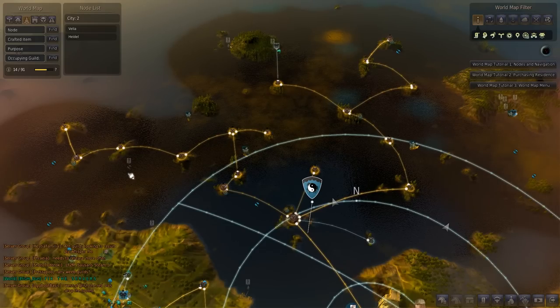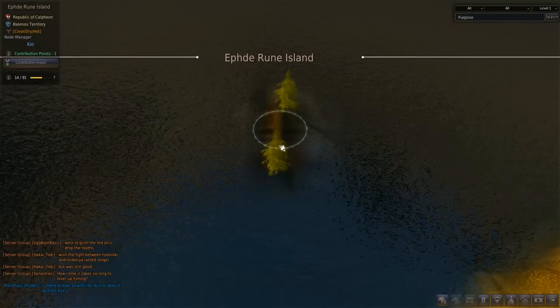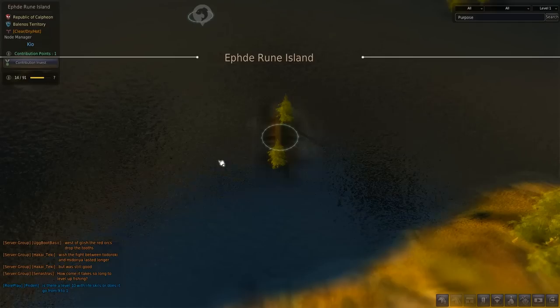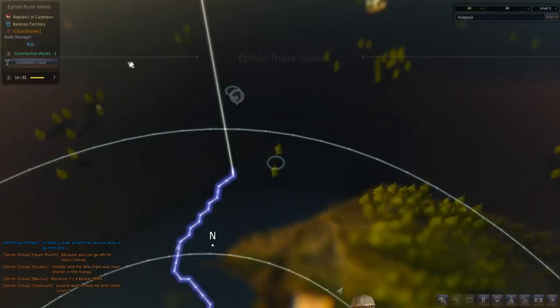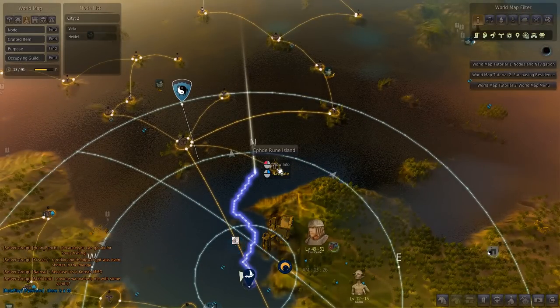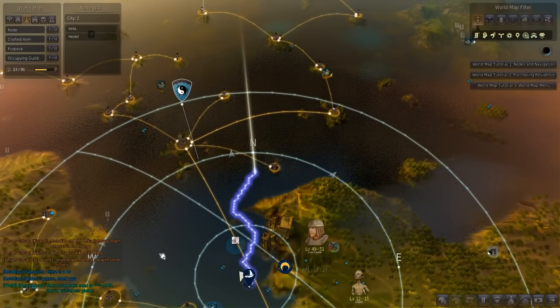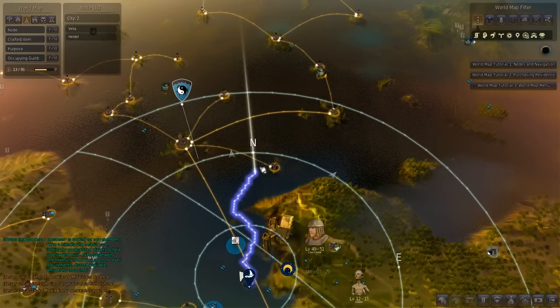You do this by doing quests, which give you contribution points, and then investing these contribution points into these nodes. You can see these nodes are connected with little lines. You can click contribution invest, which will give you that connection. If you're a member, you can invest remotely. If you're not a member, you actually have to go to the island and do it manually. You still have to discover the island and discover the node, but you don't actually have to go there if you're a member.